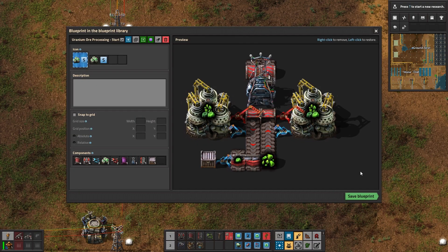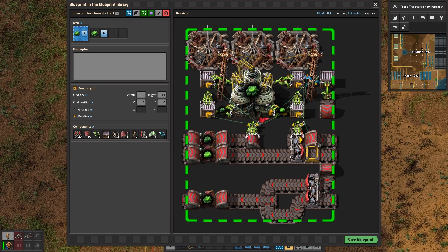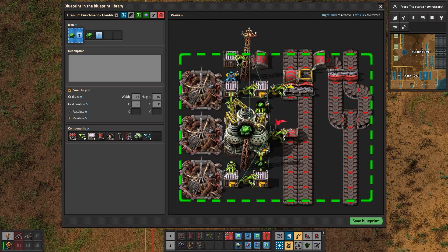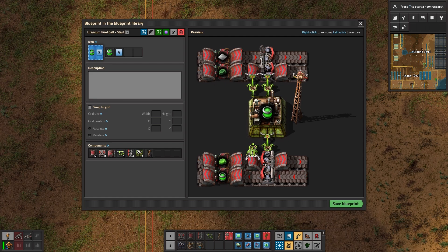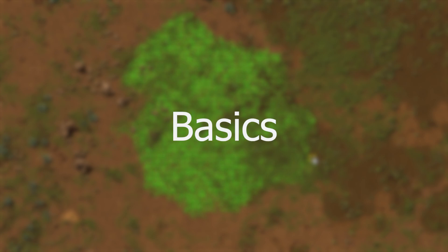Here's what's in store. The first design helps you process uranium ore simply and efficiently. The second design is an optimized, super easy to understand Kovarek setup which gives you that sweet endless uranium-235. The third and last design turns all that green metal into nuclear fuel cells. Let's get into the basics.